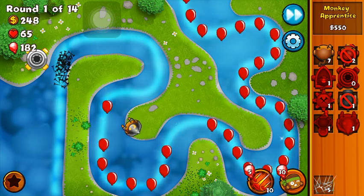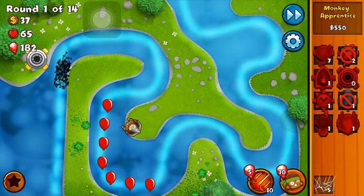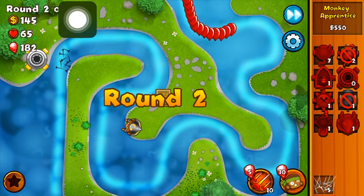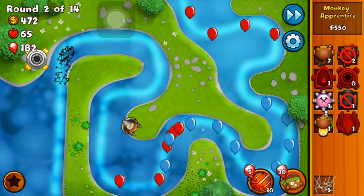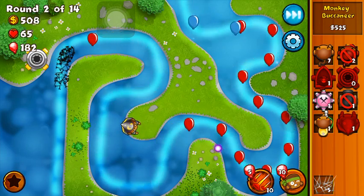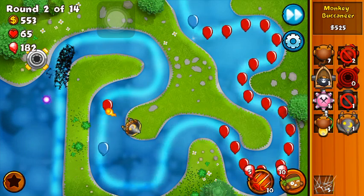My best bet is to go for the fireball — there we go, we got the fireball. Those leads are going to be very tough. Wait — you can get multiple supply crates! Holy crap, I'm going to start using three instead of two, that's crazy. The boat is 525, I'm going to be using boats too. I started with the monkey apprentice and now we're going to be using the monkey buccaneer.